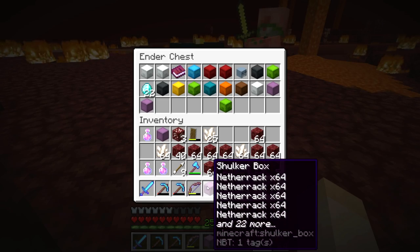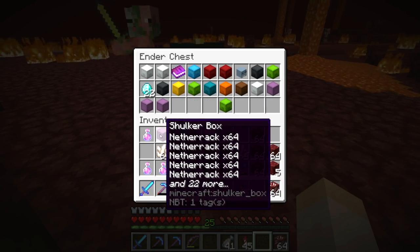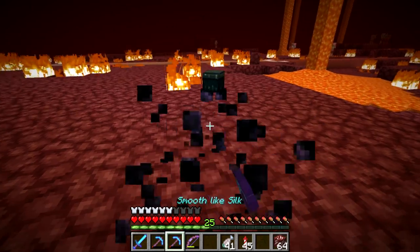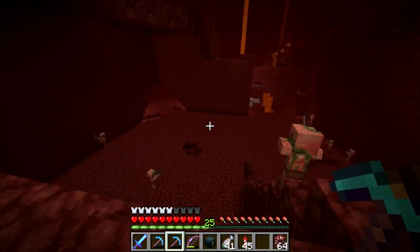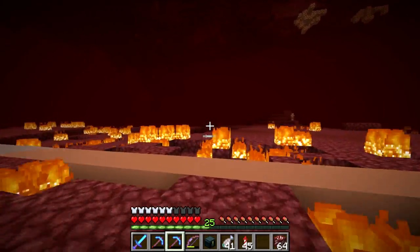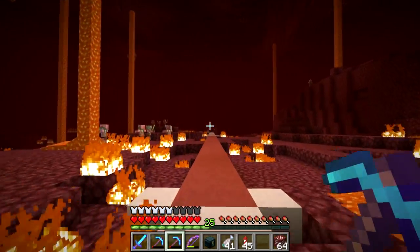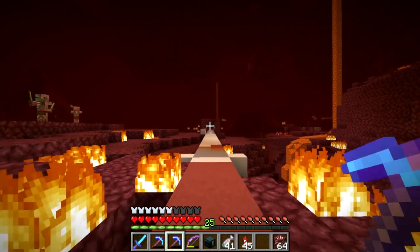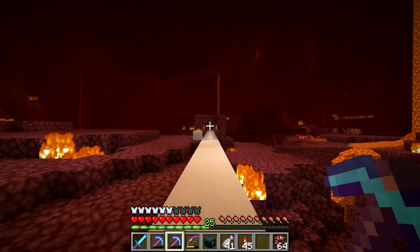Let's go ahead and put this netherrack shulker box right in there — there's another one we'll put in there. I think we got enough now to make a single double chest of netherrack, plus a little bit extra for the red nether brick. So yeah, I'm going to go ahead and head on back now. We've got to repair our tools, and then we can start to go to the end and mine some endstone.